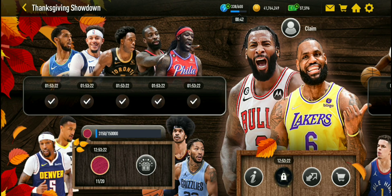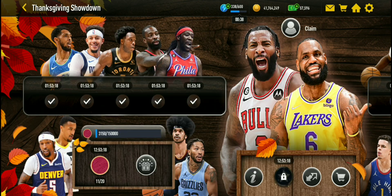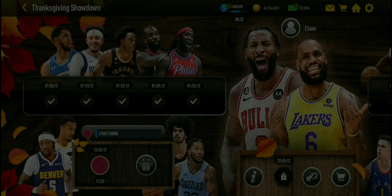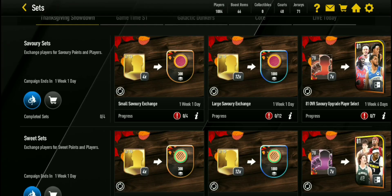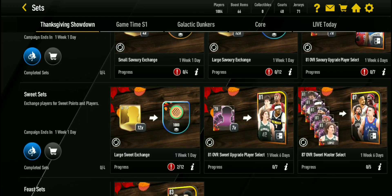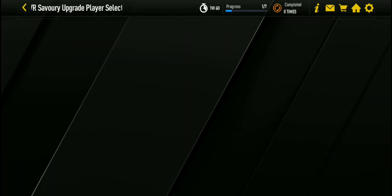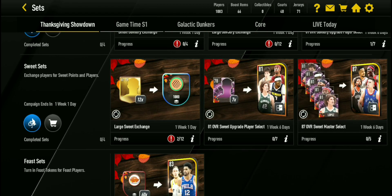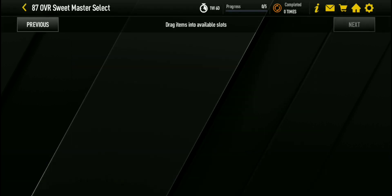What you want to do first is to play these events. Once you play these events on your side — you only get one side when you claim, whichever player you claim — then you want to play all of these events on that side. Also do some of these sets: you want to put the 78 overalls in to get the 81 overalls, and then put the 81 overalls in to get the 87 overall Masters.